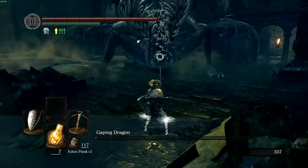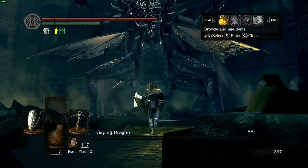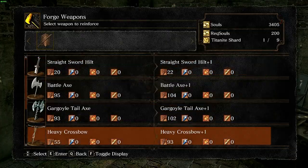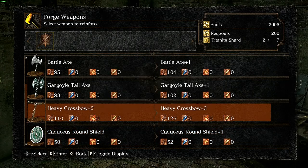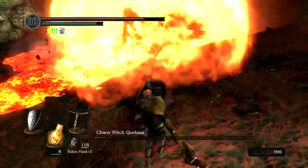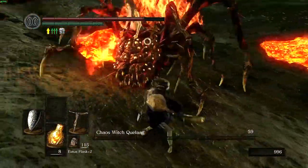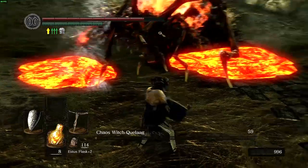The only downside is the poor damage making the fight take quite a lot of shots. Heading back to Andre, I use the souls from Gaping to upgrade my heavy crossbow to plus 5 and level up my strength so I can use it. From there it's a trip to Blighttown to face Quelaag, who is very tanky but has easy to avoid attacks, so she goes down without too much trouble.